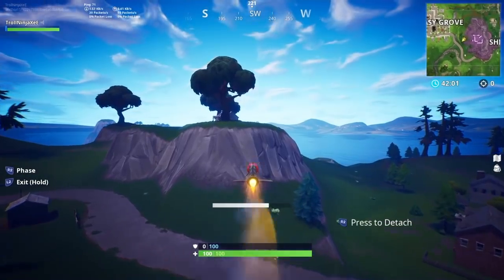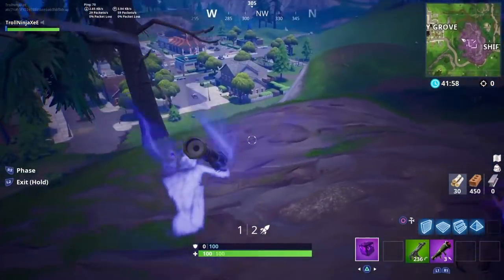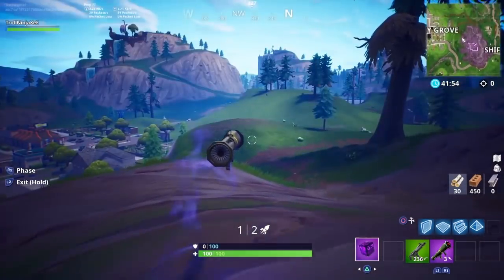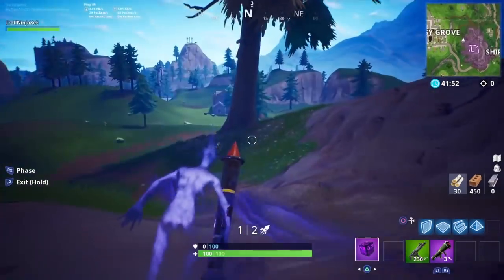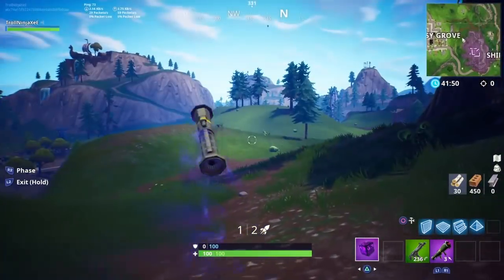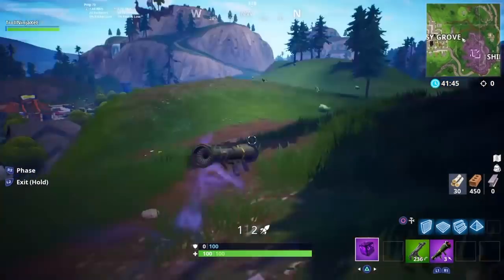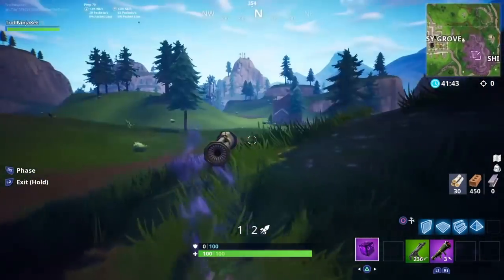Then you have to detach the guided missile. After you do that, you guys will be holding a guided missile in your hand, but the glitch is not done yet. What you have to do after this is wait until you see your body glowing. When you use the shadow stone, you will see a warning before the shadow stone goes off.